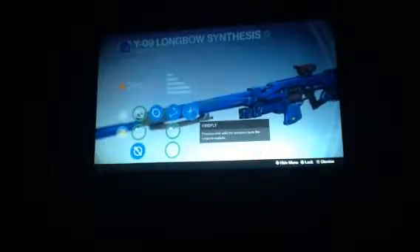And then the next one is the Y09 Longbow Synthesis. You can pull my Sleeper Simulant. It has partial refund, skip rounds — they bounce off the wall — and firefly, which triggers on precision kills. And it's all the same with normal stats and normal stuff.